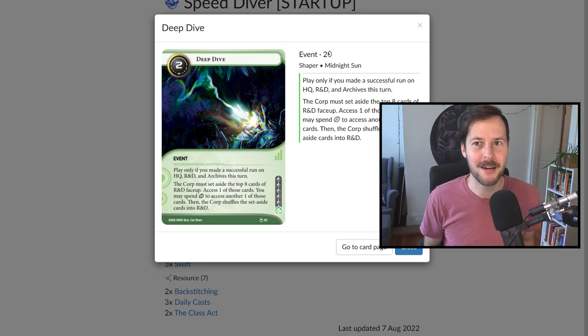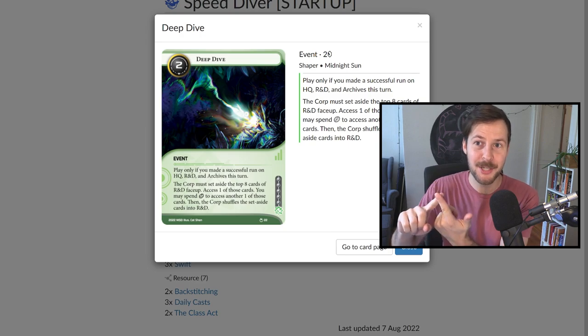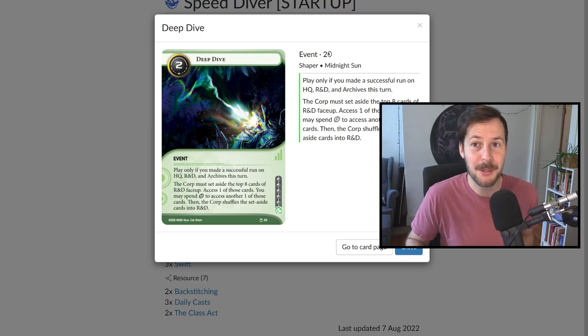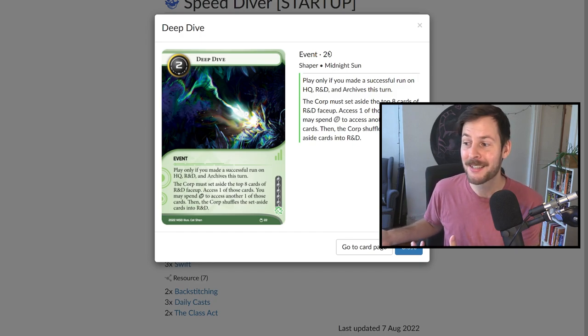This is a five-influence card, and the idea is we're running three of them because we want to be deep diving as aggressively, consistently, and quickly as possible. A big thing to understand: if you run R&D, HQ, and Archives and then play this event, that's already four clicks. Being able to spend an additional click to access an extra card is really quite daunting — and kind of tricky in the startup format.